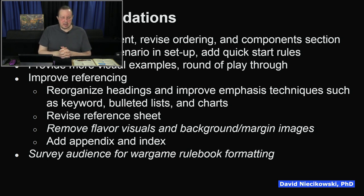Reorganize headings and improve emphasis techniques such as keyword bolding, bulleted lists, and charts. Revise the reference sheet — parts of it are not useful and it's too small. Remove flavor visuals and background margin images. Add an appendix and index — the skills section might be considered an appendix, but there needs to be more things in the appendix other than skills and the glossary. And of course, add an index.